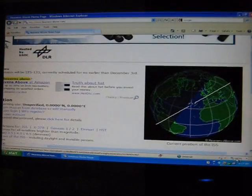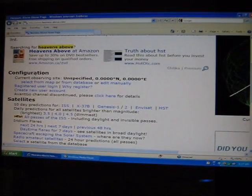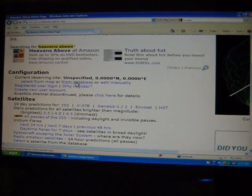Make that a little bigger. First thing it wants you to do is tell it where you live. So under configuration, I usually just select from the database.